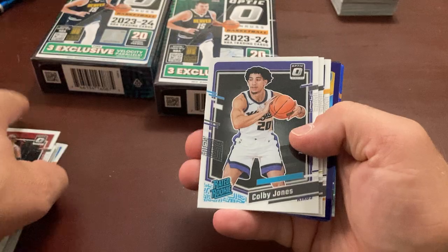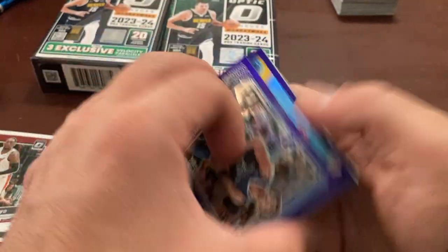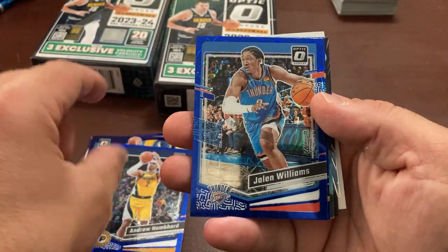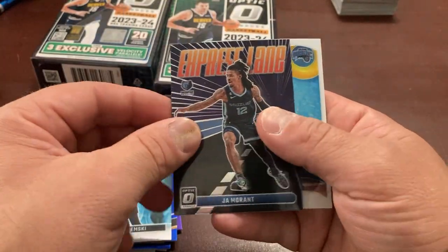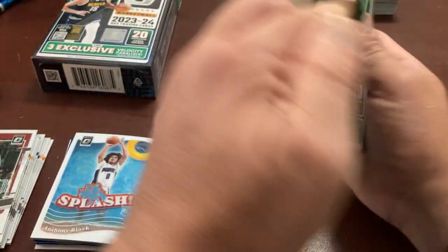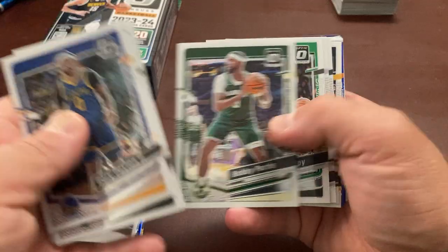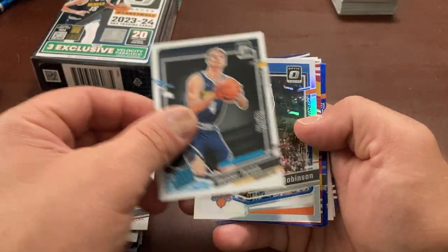Here's our base. Kobe Jones. Keontae. Ben Shepard. Jerron Jackson. Luka Purple Splash. Velocity — second year. That's nice. Podzemski Velocity. Another Podzemski — Black. Not a bad first box.